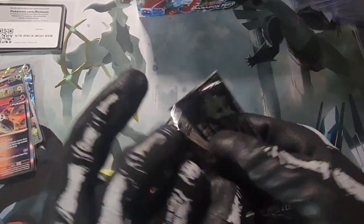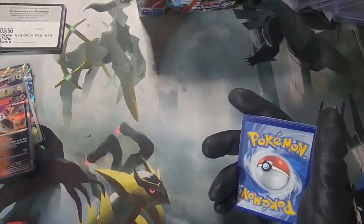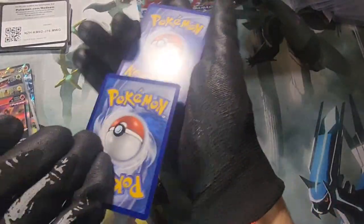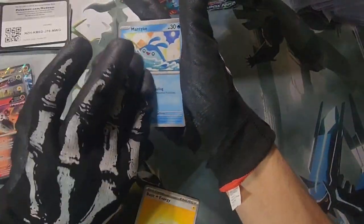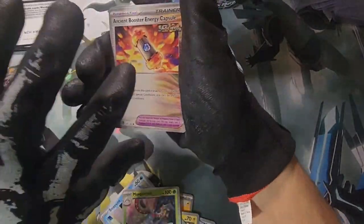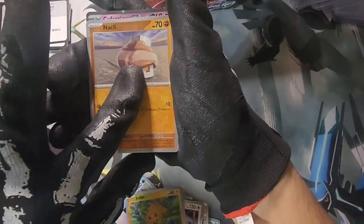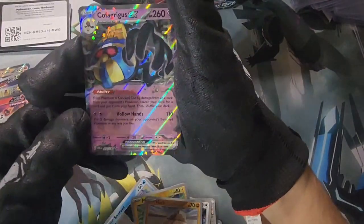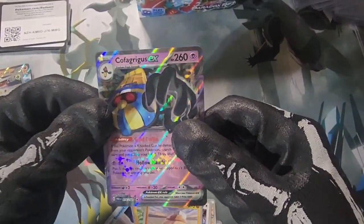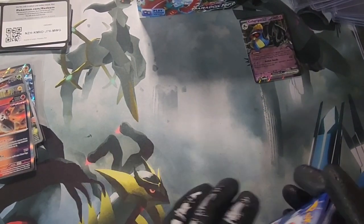We pulled some heat from this box so far. I smell a Roaring Moon in here — Salamence, the ancient one, that's the chase card I'm looking for. Basic energy, Pansage, Snorlax with a capsule, Joltik, Knacklax, Cofagrigus — wait, Cofagrigus EX! There we go. Not too bad, we take those EXes every time. Next pack.